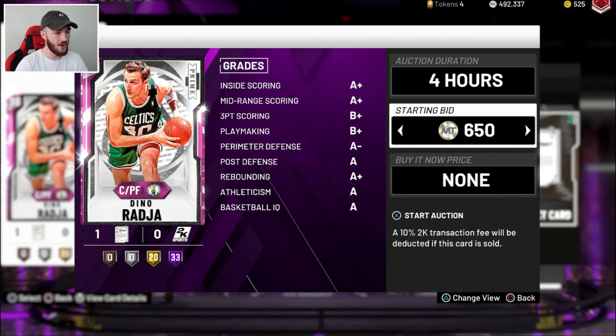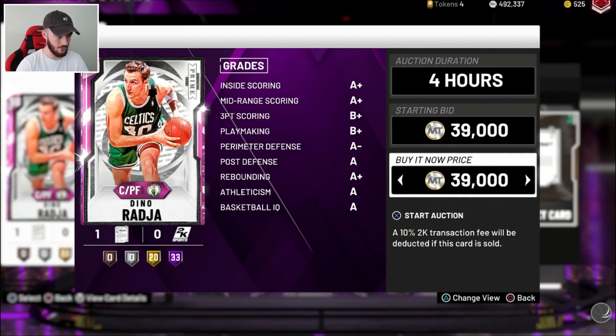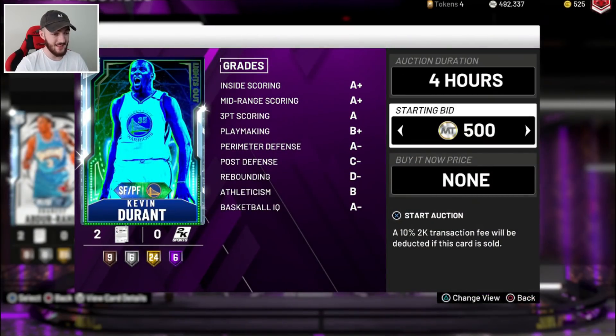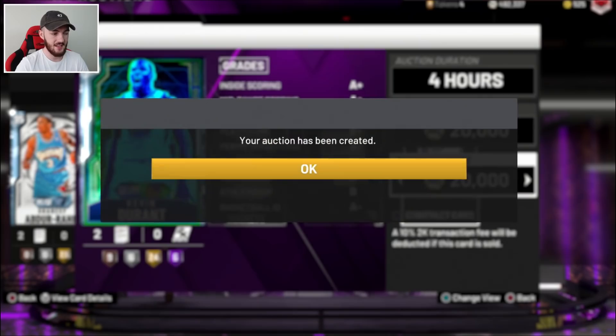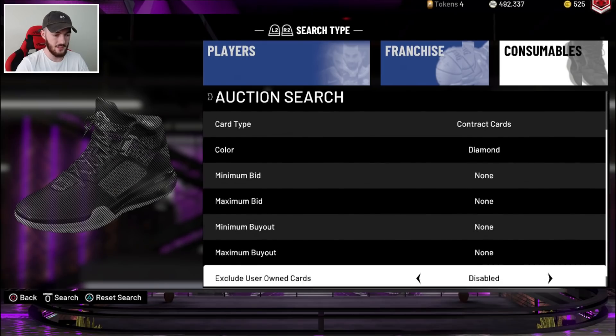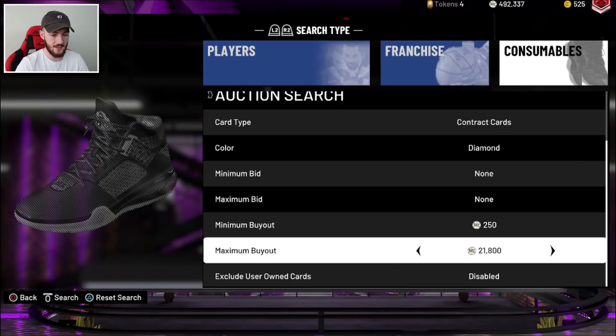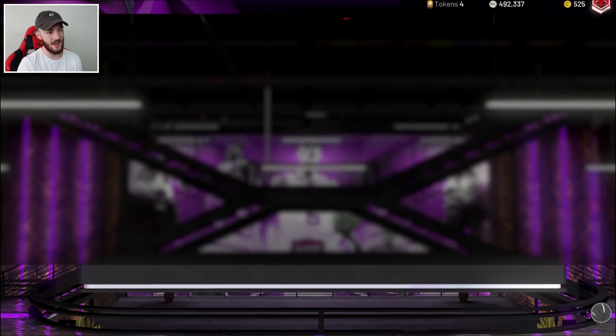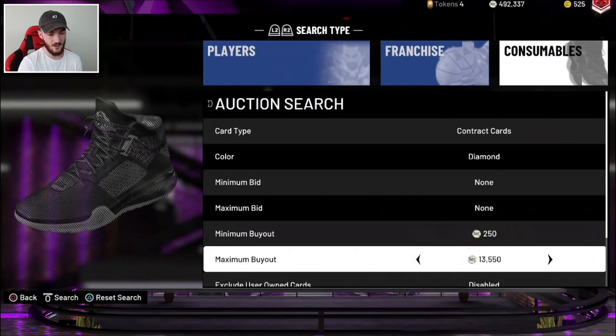I have opened up a couple singles off camera with MT — I always get that urge of wanting to do that. That'll make us a little bit of that MT back. I'm interested in this KD's price — we can sell him for 20,000, which isn't bad. What destroyed his value is the collection set he's in — they dropped a Pink Diamond Klay Thompson in packs, so there's literally no point completing that collection set. Plus we obviously have Galaxy Opal KD and a Pink Diamond Kevin Durant. They did drop the Series 2 Diamond KD but that card is freaking ass.